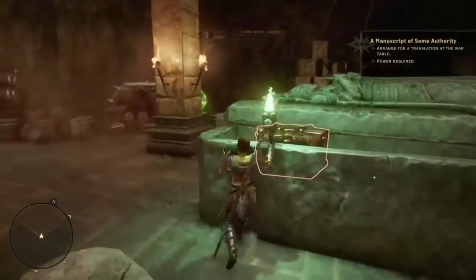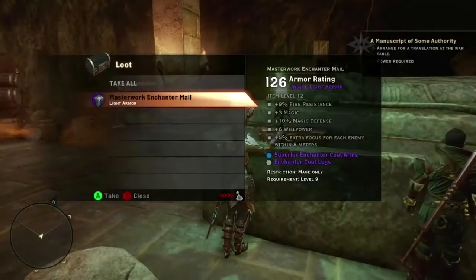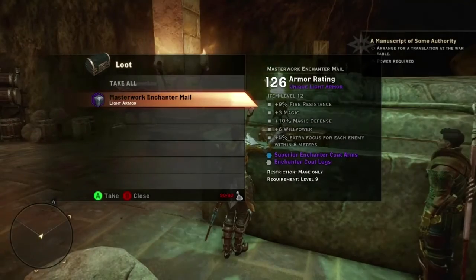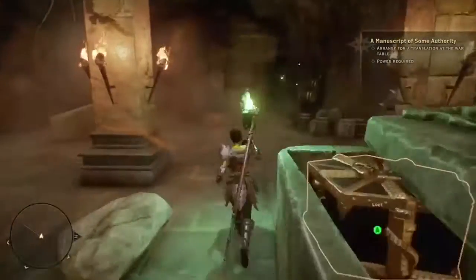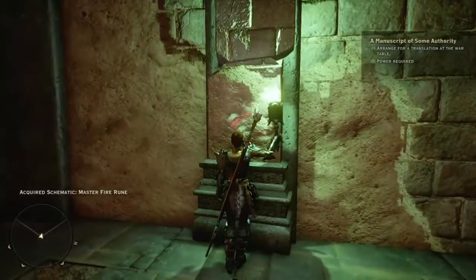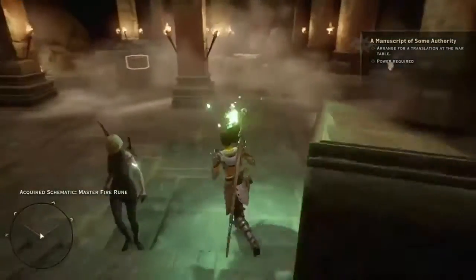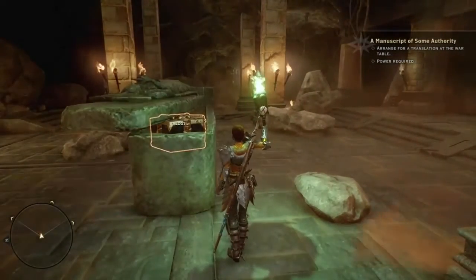And then in the middle of the map, the all-important chest to solve the mission, which will give you the Masterwork Enchanter Mail. My inventory is full so I can't grab it right now, but once you grab it it'll complete the quest. You'll also want to bring the Veilfire over here to get the Masterwork Fire Rune schematic. So there you go — congratulations on solving all three puzzles!